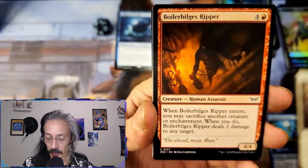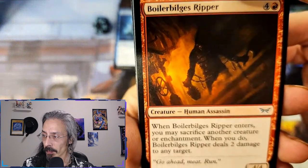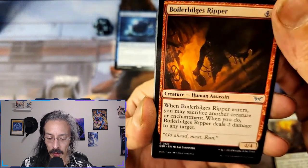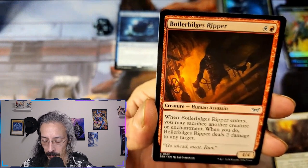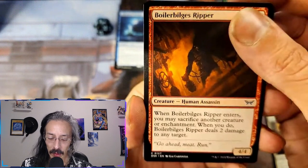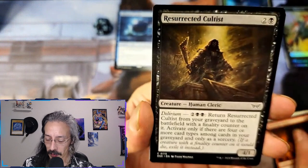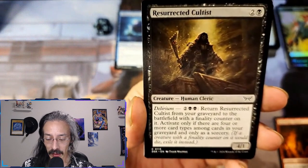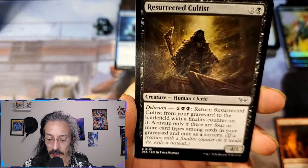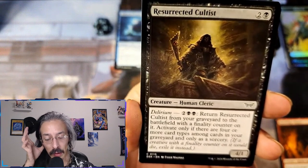Bird, that's pretty cool. Boiler Bilge's Ripper — also lost on this one. Oh — Freddy Cougar, got it. To any target — if it was to every opponent or something like that, that would be really nice. Resurrected Cultist — delirium: return Resurrected Cultist from your graveyard to the battlefield with a finality counter on it. Oh yeah — finality counters: it gets exiled, right? Yeah.